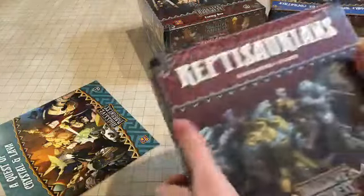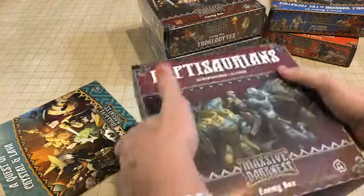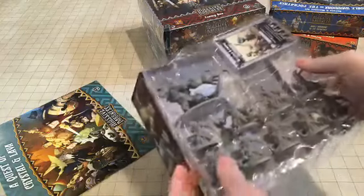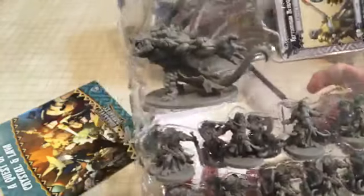I really want to turn this video off and just start painting, but I actually have to make money and I can't sit around and paint all day even though I wish I could. There are some great minis, and just in that one expansion box there are two boxes of minis. This is the Reptasaurians — again, this is an enemy box for Massive Darkness, just one little expansion you can get for this game.